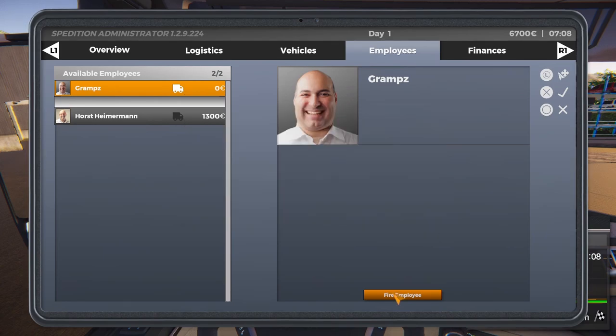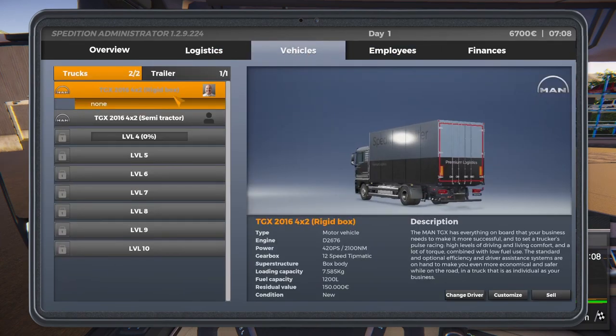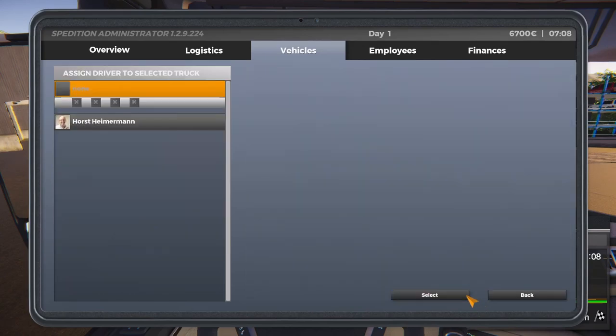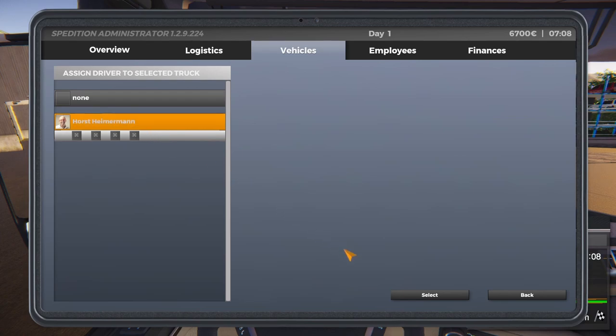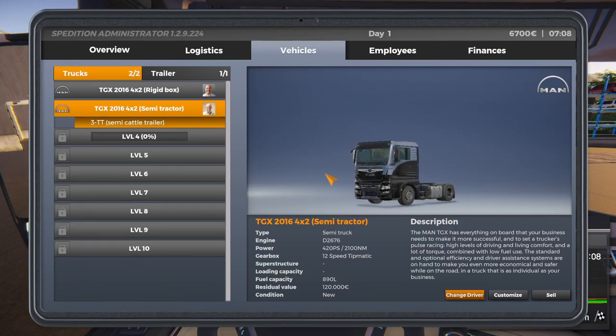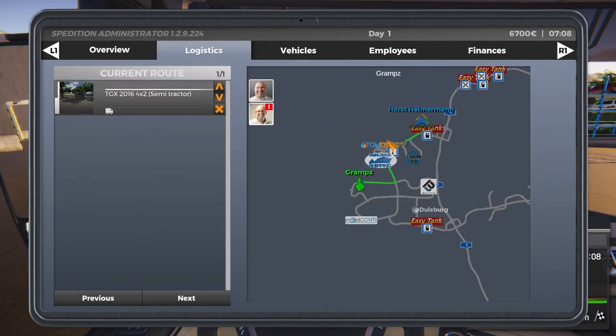We don't want to fire the boss. So from there, we want to put him into the semi-tractor. Let's change the driver, and we are going to assign Mr. Hireman. We're going to select it, so he is now in there.